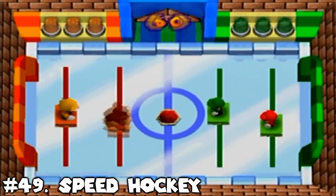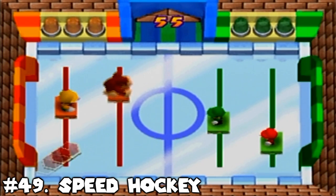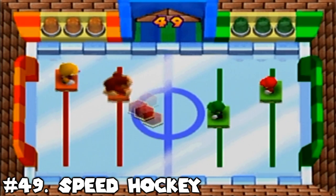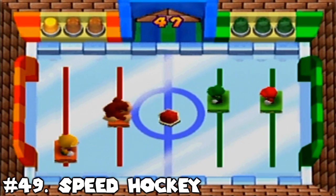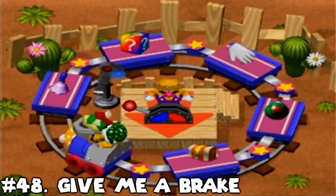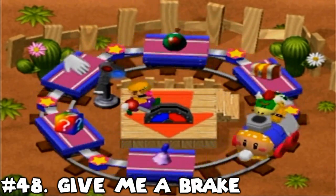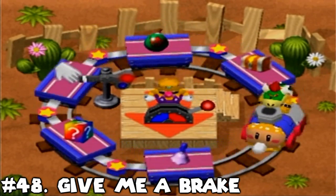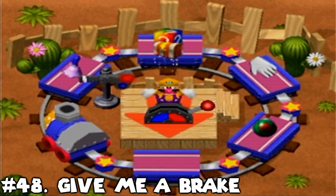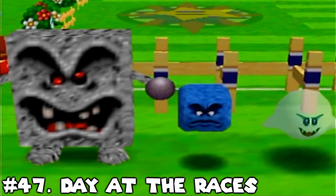Number 49: Speed Hockey. I know this minigame has a lot of fans, but I'm just not one of them. I much prefer the Speed Hockey variant in Mario Party 7 compared to this one. You just have very little control over your character here, and the shell seriously has a mind of its own sometimes. Number 48: Give Me a Break. I find this item minigame incredibly hard to time. I'm not asking for a freebie or anything, but I at least like trying to aim for something, and I swear, sometimes it seems like stopping the train is more random than it appears. At least the stakes are pretty low, though, and you can still end up with some item at least.